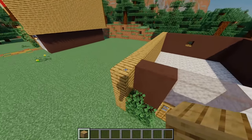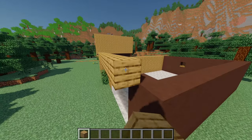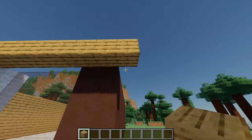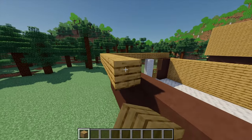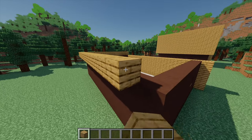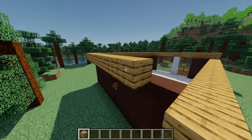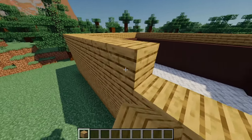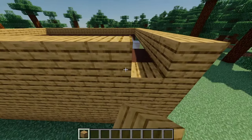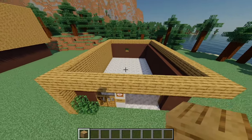With some more oak planks, from this point place one and build going all the way across until one block out from the wall, then build this going all the way around until one block out on the other side. Build the wall one more block higher and fill in the entire area with oak planks.